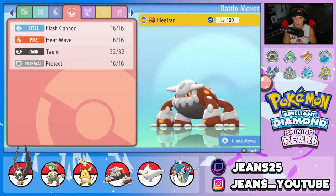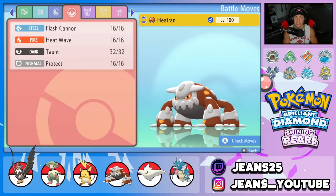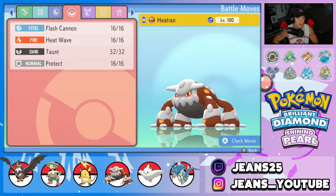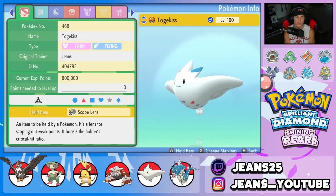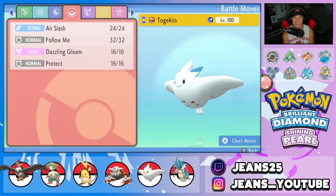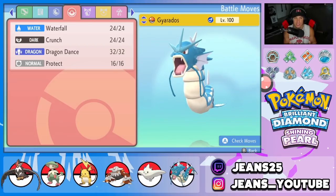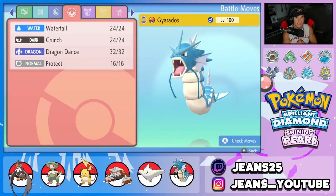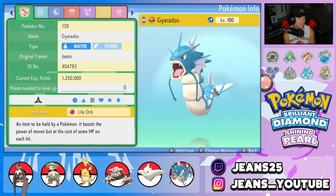Fourth Pokemon is Heatran — a perfect filler with Fire and Steel typing. It has Taunt to counter trick room teams, Flash Cannon, Heat Wave, and Protect. Ability is Flash Fire and it holds a Shuca Berry to eat at least one Ground move. Fifth is Togekiss with Scope Lens and Super Luck — Air Slash, Follow Me, Dazzling Gleam, and Protect. Sixth is Gyarados with Waterfall, Dragon Dance, Protect, and Intimidate — holding the Life Orb. I may swap the Crunch Gyarados for one with Ice Fang.